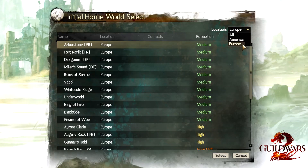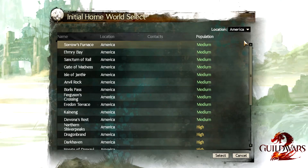This is your most important choice, because if you play on a European server, you cannot play with anyone on an American server and vice versa. If you choose an American server and your friends are on a European server, you cannot play together. So make sure you find out what server your friends are on.